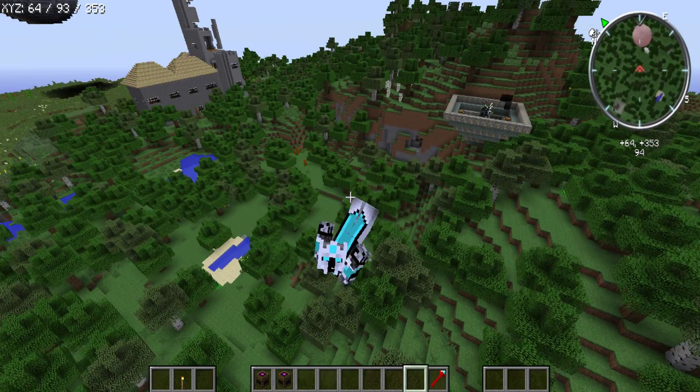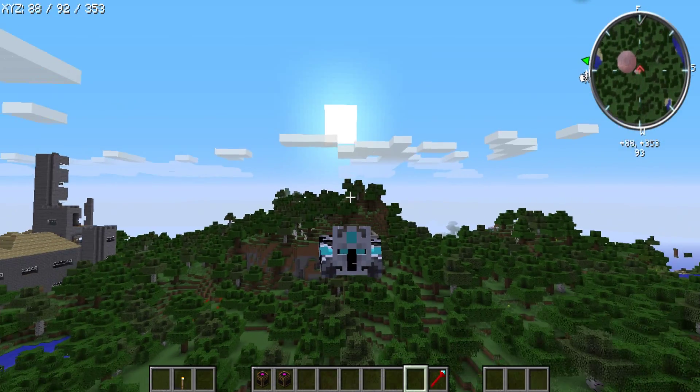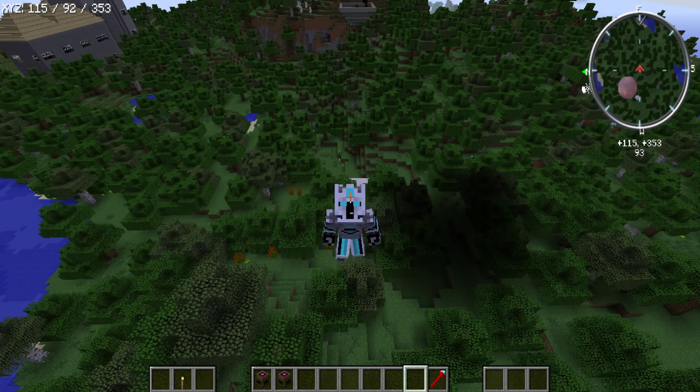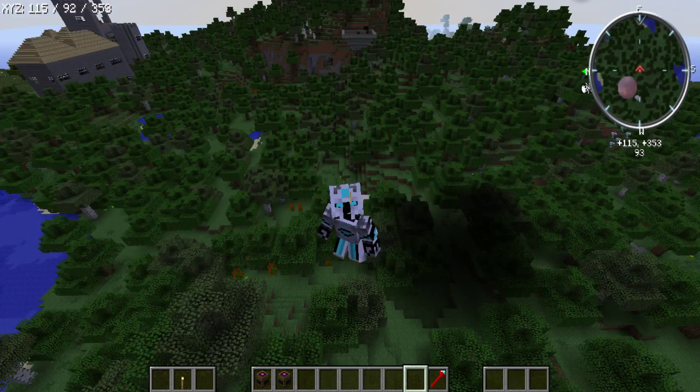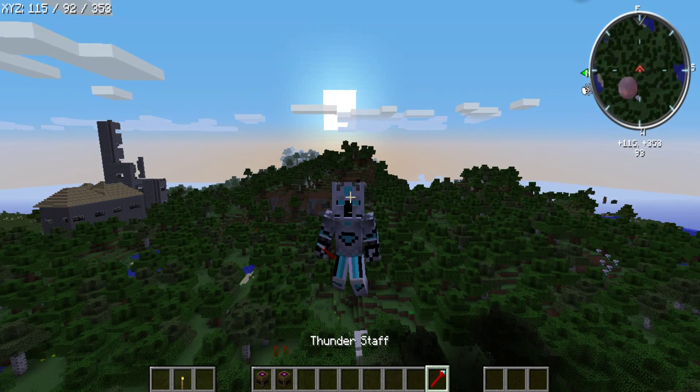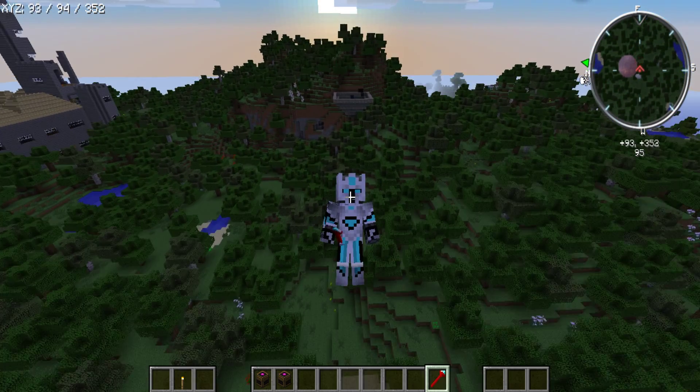You also have to include funny moments in your video. For example, you're wandering around and you find a huge chest, and you accidentally grab everything out and lose it all. Or you're in survival mode enjoying a nice view at the top and then you fall off. That's a funny moment - people love that.